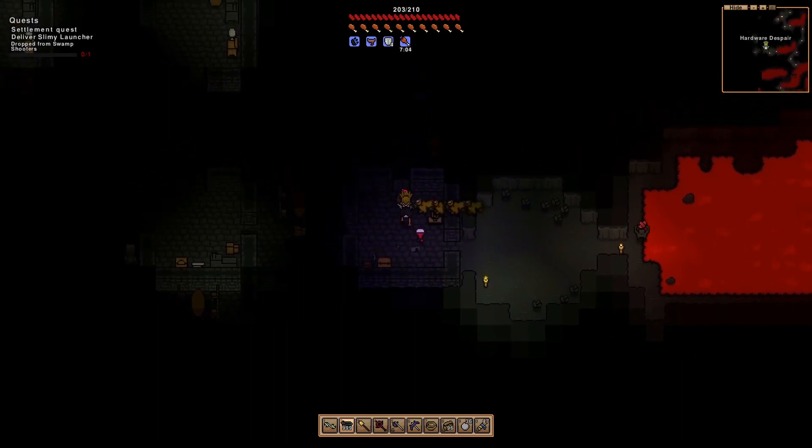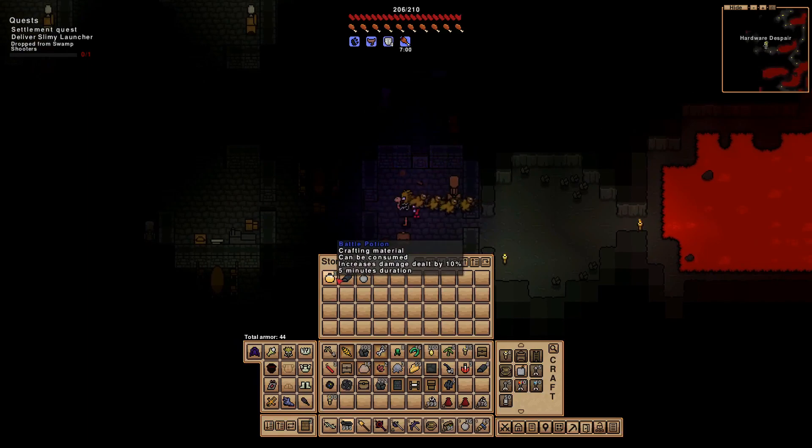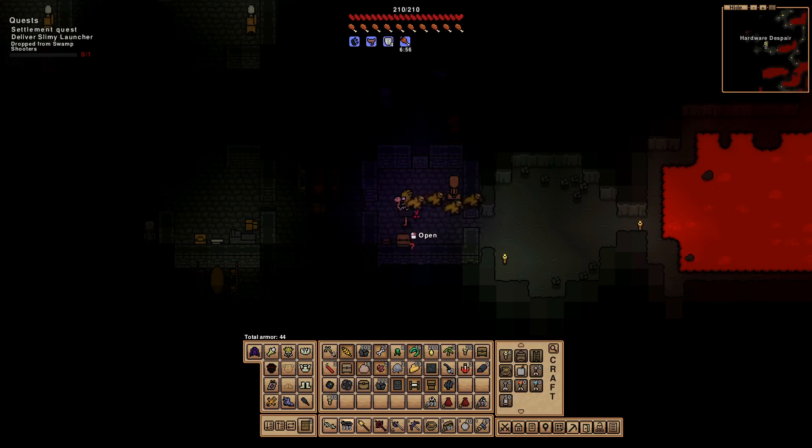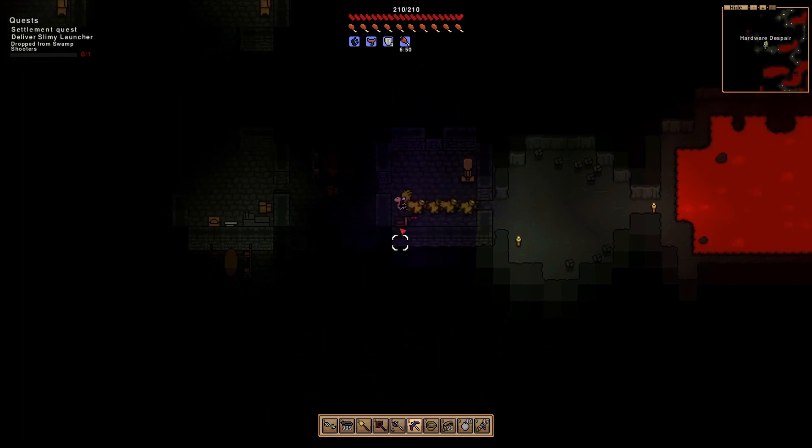He just dropped tungsten ore - that's cool! What's in this? Battle push - more tungsten. I just got five. I don't know if this is a gold chest... no, just a storage box. Okay let's keep looking.